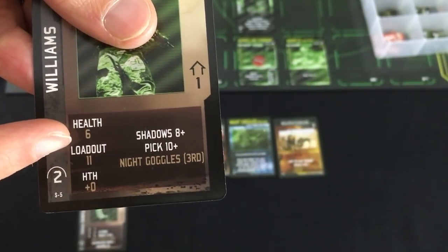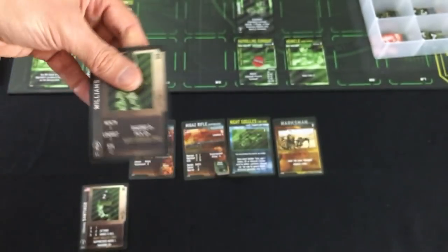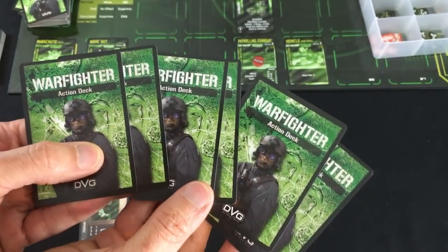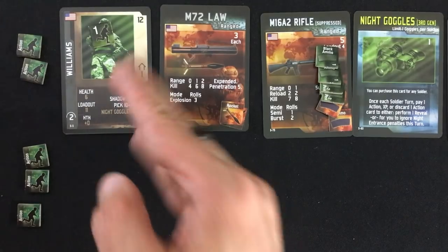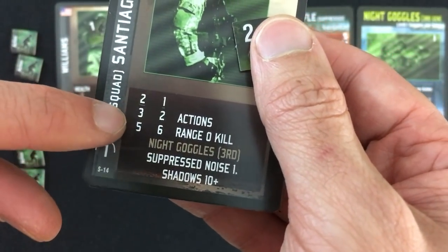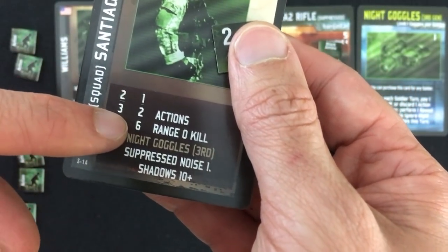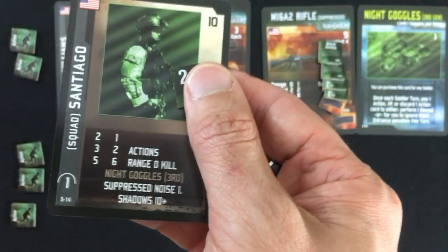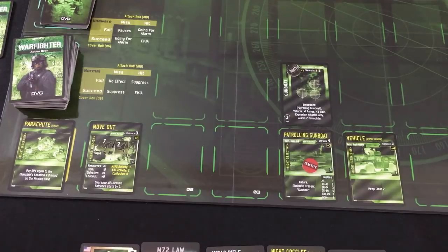As a final step, for each regular player soldier you have — in this case one — you take their health value as a hand of cards. So here I'm going to have six action cards to play with at the start. You also put action tokens next to each soldier; the default is two, but some soldiers get more. For example, Santiago's squad starts with three actions but goes down to two if he takes damage. Now for Warfighter, I'm actually not going to do a separate basics of play section because there's a lot going on — I think it'll make more sense if I explain it as we go.